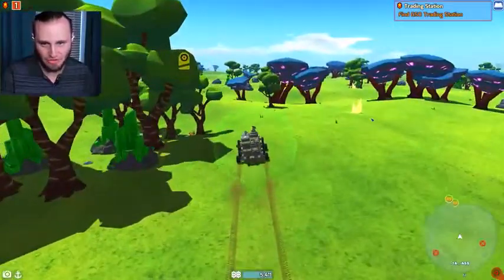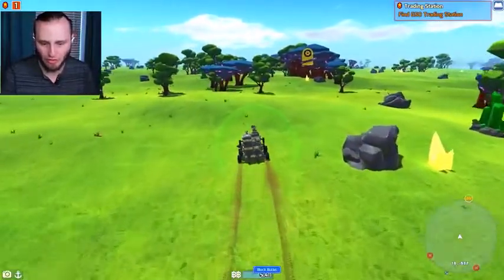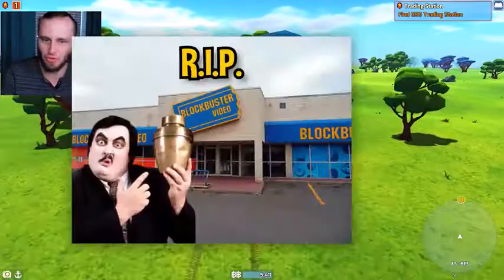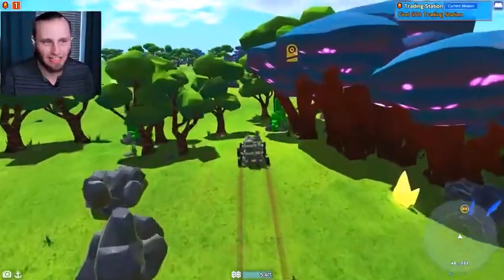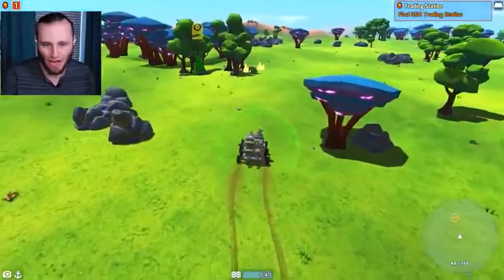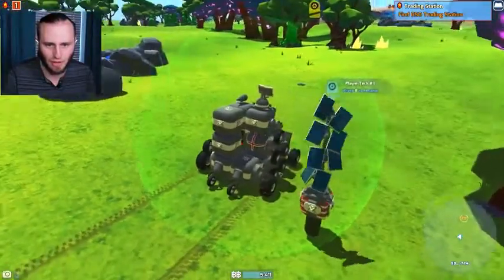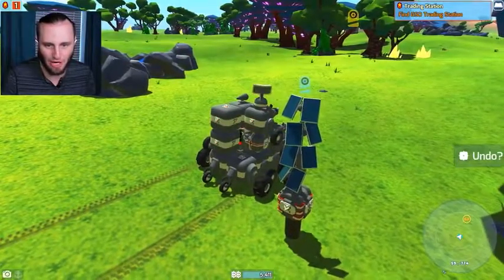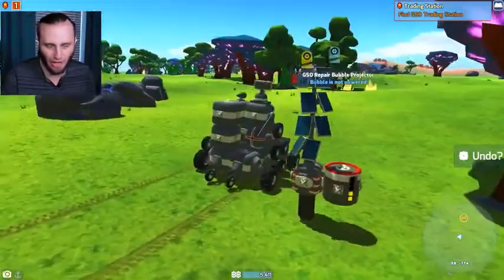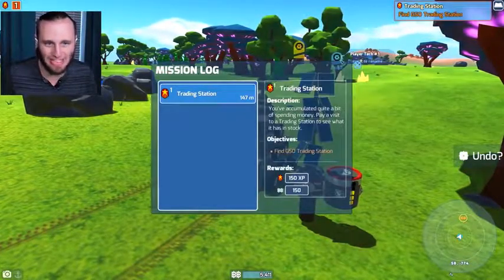And if I remember correctly, the GSO trading station — I believe that's how you get more block bucks. It's like Blockbuster, RIP Blockbuster. We're 200 meters away! I have a feeling there's gonna be a battle. Before we go to battle, I'm gonna throw down my battery — my battery is almost dead. Let's reattach that wheel, let's recharge our battery, and then we're gonna go into the GSO trading station, 47 meters away.